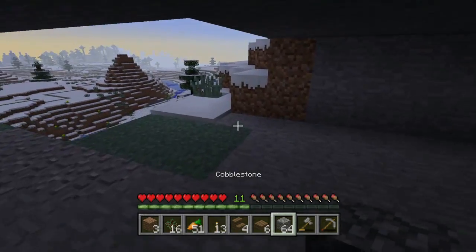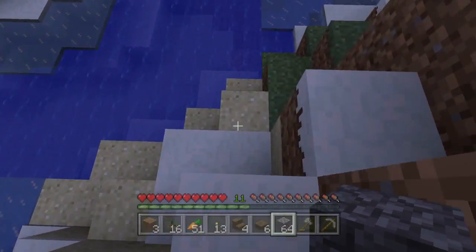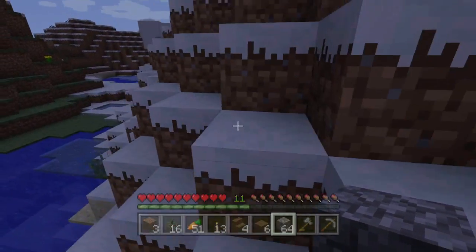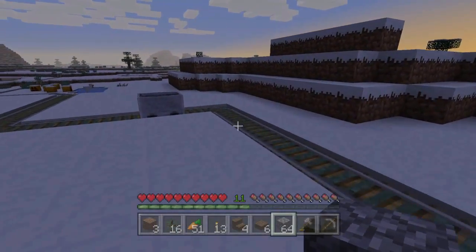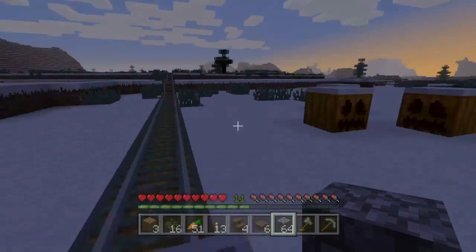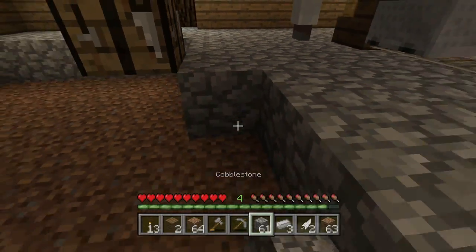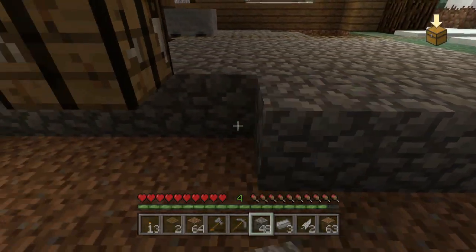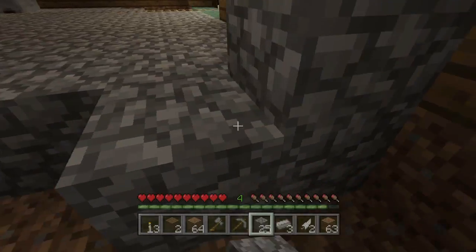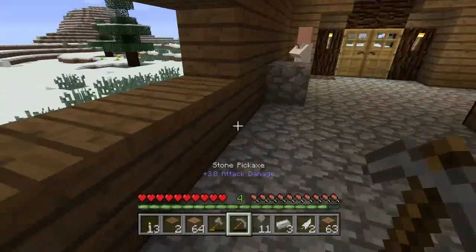I got 64 cobblestone from my mine. I'm going to place it on the ground. I also need to make more tools, so it's good I got more cobblestone. We'll quickly head back, sleep because of the sun, put in the floor and continue after that. The floor is going in and it looks pretty nice. Putting more stuff in here will be a challenge — I don't know what else to put in other than maybe another desk or whatever.